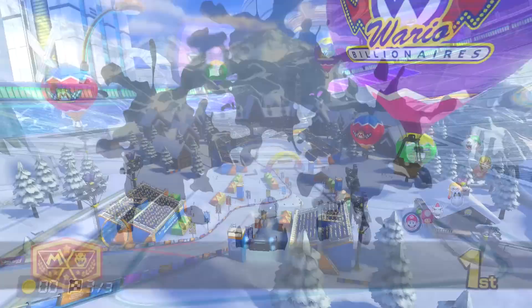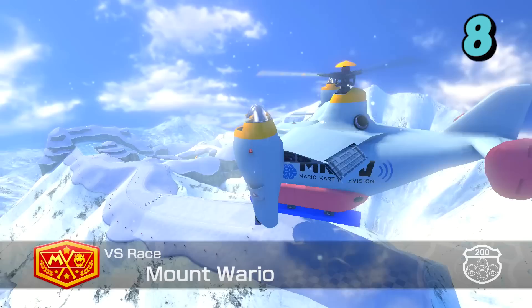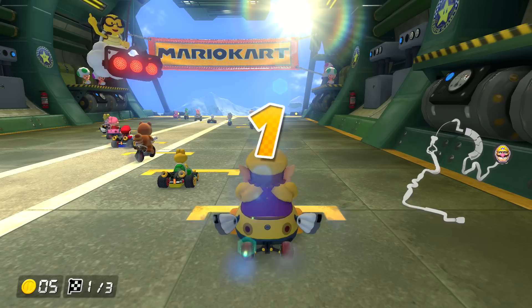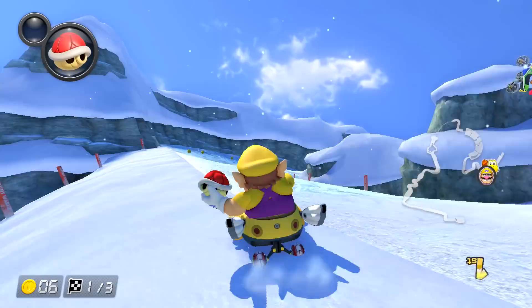We're moving on to Mount Wario at number 8, the only one-lap track in this video. I absolutely love how you start off in that giant vehicle and then the ramp comes down, which you get to trick off of — I think it is a great introduction to the track. In my opinion, section 1 of the track is stellar, section 2 is also very strong until the end of it, and then section 3 is rather boring. It kind of reminds me of Maka Wuhu in that way.